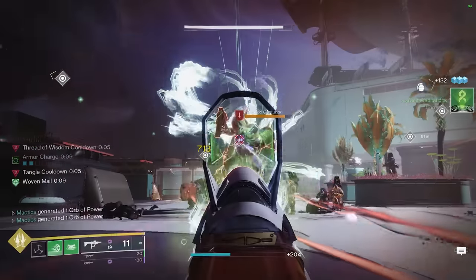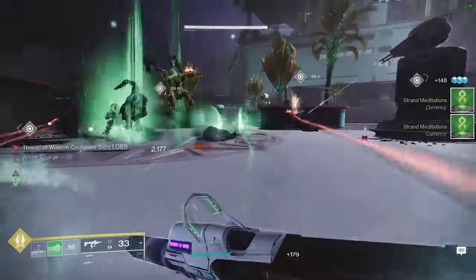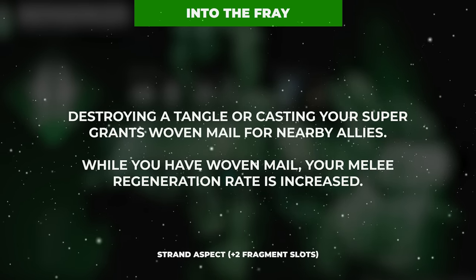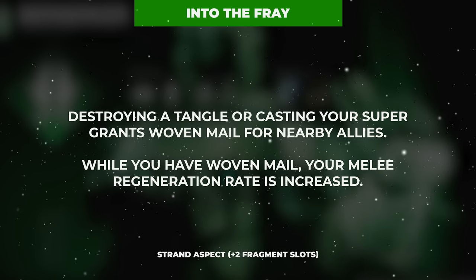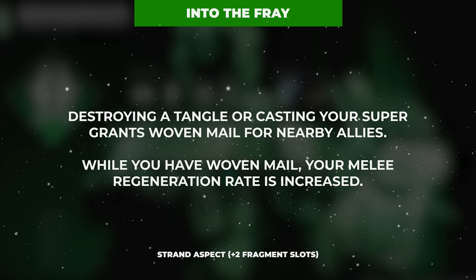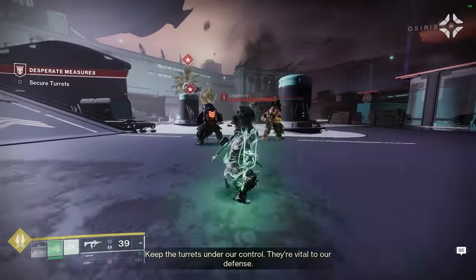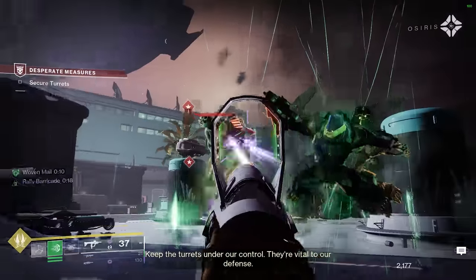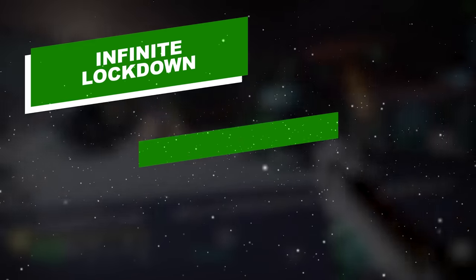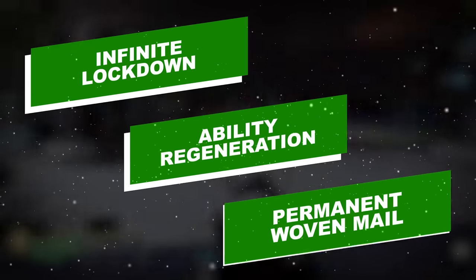Being blessed with what is effectively infinite Woven Mail not only gives us a massive damage resistance buff, but thanks to our second aspect, Into the Fray, also grants us increased melee regeneration rate while in possession of this buff. Into the Fray also gives us a second method to acquire Woven Mail, granting it to us when we deal damage with a tangle. These two aspects and our exotic boots give us ample means to lock down every single enemy on the battlefield, regenerate our ability energies, and maintain permanent uptime on Woven Mail.